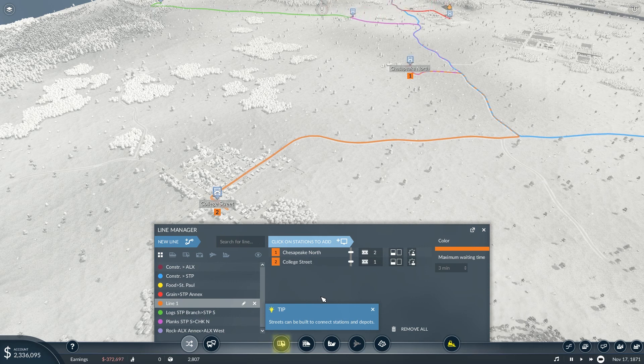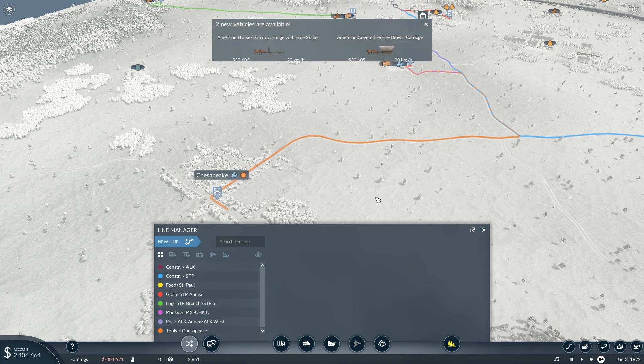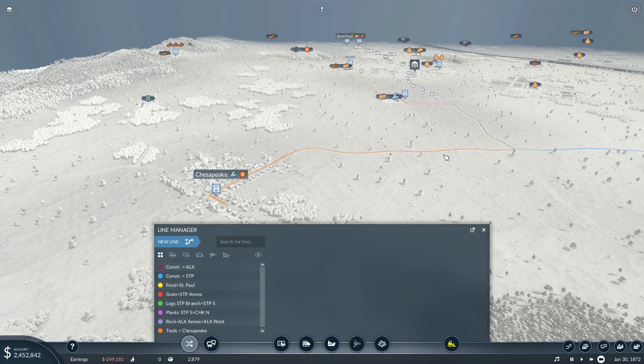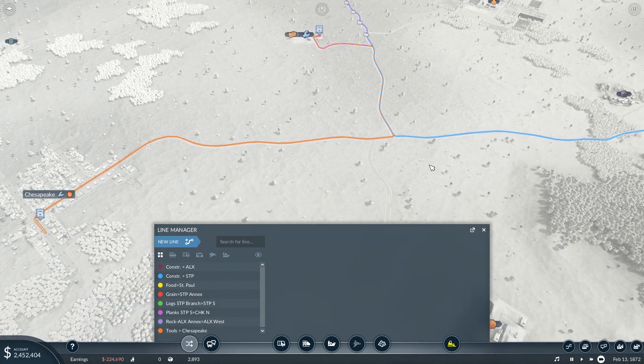Maybe I should build that road — yeah, that'd be alright, I like that. I'm going to build that road, but not right now because I wanted to do this first. Tools to Chesapeake. The side stakes and a horse-drawn carriage — 'side stakes,' interesting. I didn't know what that did — whoa, that's cool! I've got my fingers in the wrong place again. I'm going to build a road here. I was looking at something somewhere else I was going to build a road and I forgot what that was.